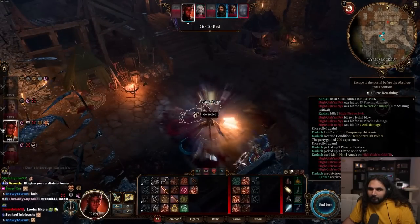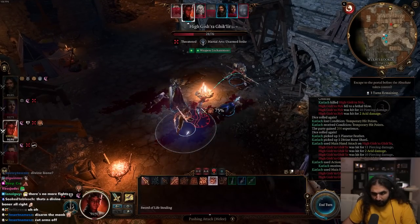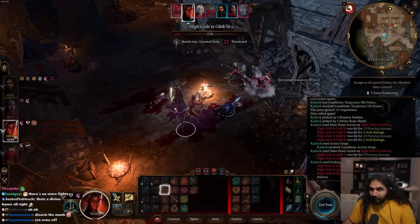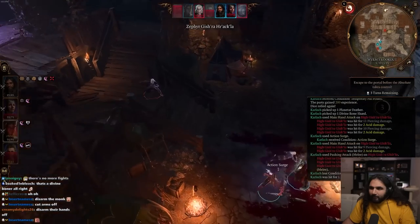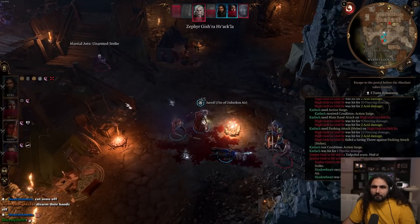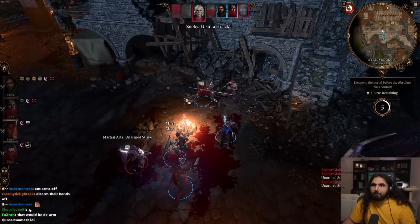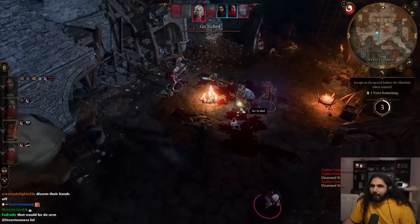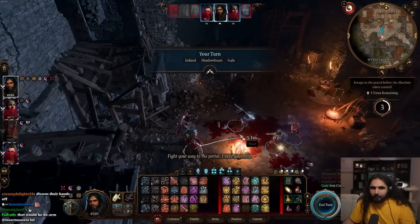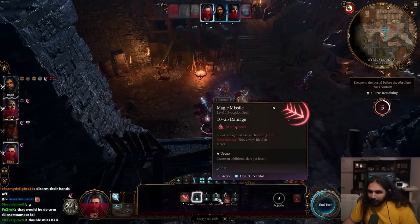Action surge. Five-head play — around the back? Push him into S-Fan? Nice! That means S-Fan doesn't have to move! Gale, Gale, Gale — Gale is us. Magic Missile.